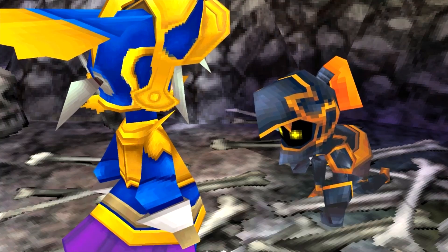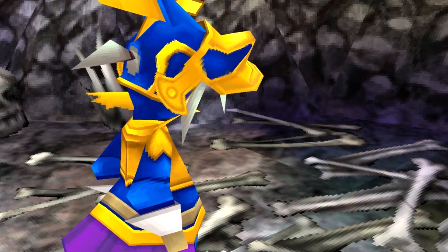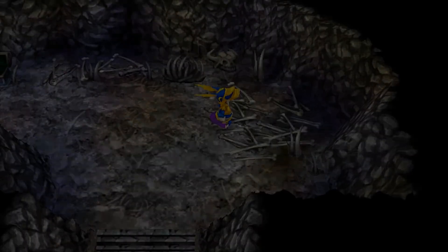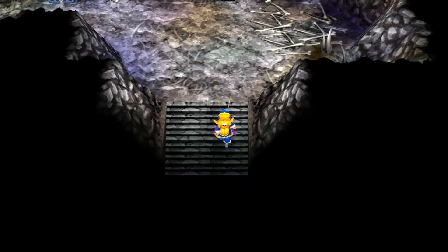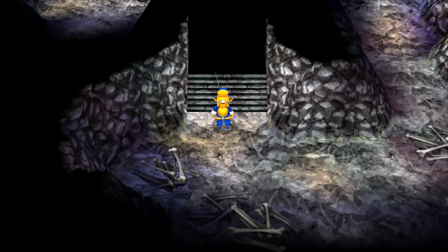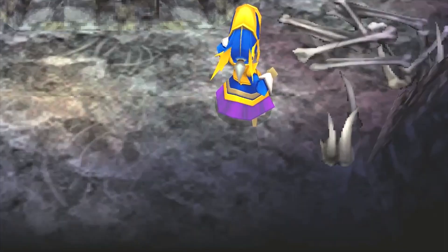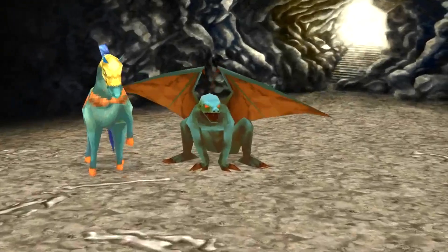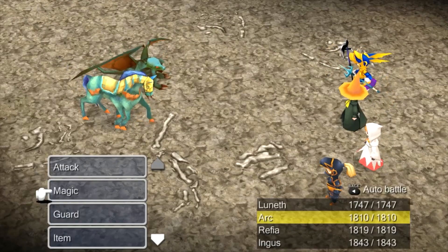We get a couple of items here - the Black Mask and Dark Claws. If you speak to this dark knight we get a Kotetsu, and we'll also be getting another dark knight weapon as well. If you've not been to the dark knight village we went to last time with Thalgabad, it might be handy to make sure you speak to him and pick up the weapons you get here.